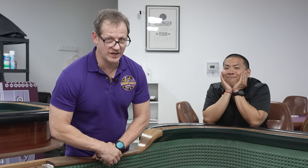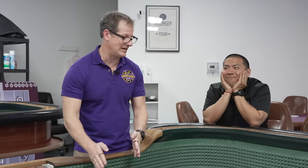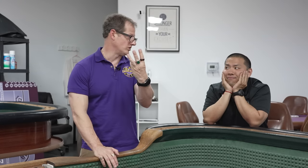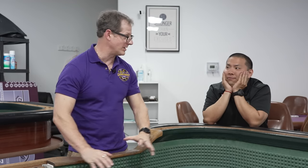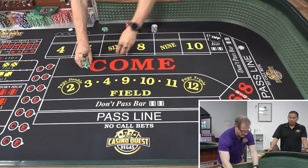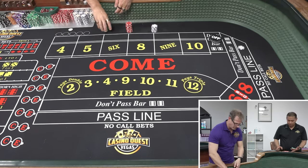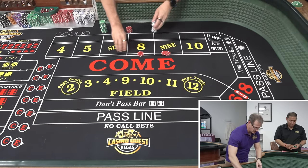Welcome to Squeeze Play! Got a new strategy for you: $66 inside to $64 across, paid in three rolls. $500 buy-in only. It's gonna be a little squeeze play — we're gonna show you how to squeeze the money out of the system and set ourselves up to win. Okay, $500 buy-in. The way this works is you're gonna go $66 inside.